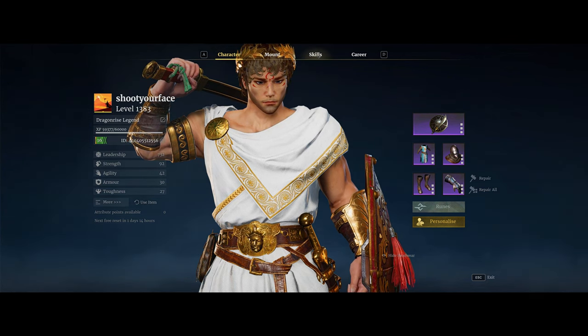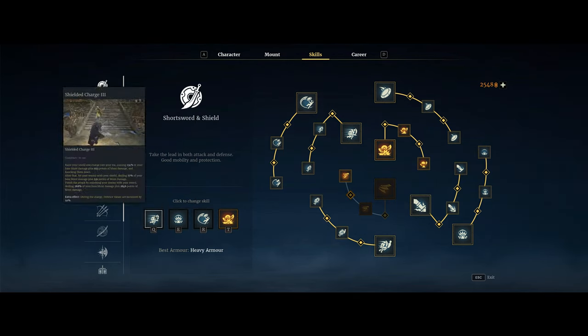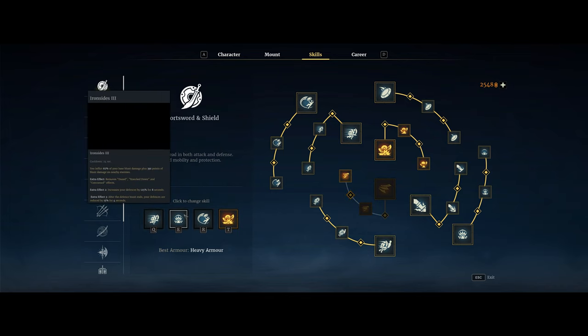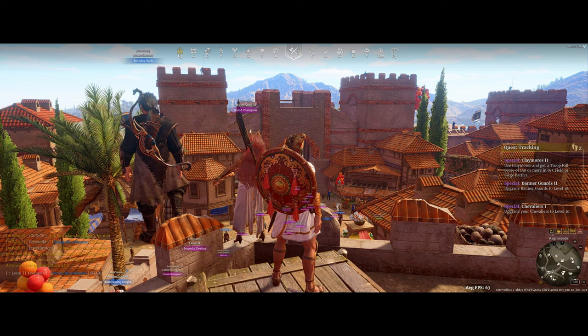Going mainly into strength scales your Throw Shield ability, which is really the crux of this build. Obviously you want Shielded Charge to catch enemies in duels. I still use Thunderstruck for teamfights, and then Ironsides to not die with how low your health and armor is going to be with this build.